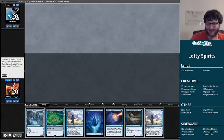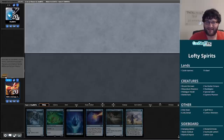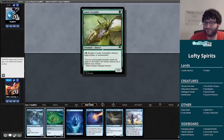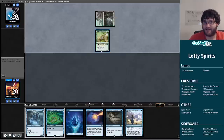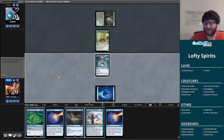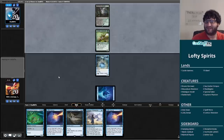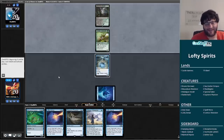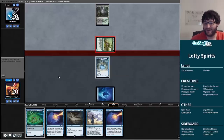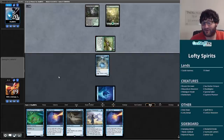I don't think I need two Curious Obsessions, but I don't necessarily need this Sea-Dasher Octopus either — I just need to draw cards. I think I put back a Curious Obsession and very much hope to draw a land on turn two. Our opponent has the answer to the Curious Obsession — a Caustic Caterpillar. That's actually mana positive for us — our opponent will have spent three mana, we'll have spent one.